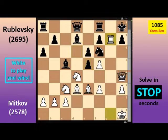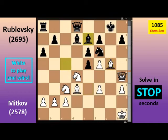Rook takes G7. Rook G8. Rook takes G8 check. King takes G8. Bishop G5. Bishop E7.